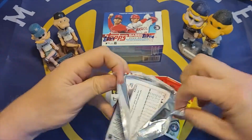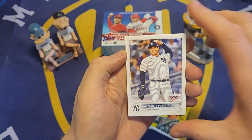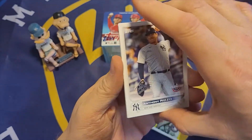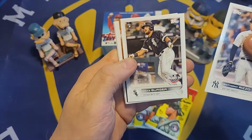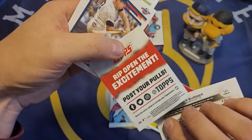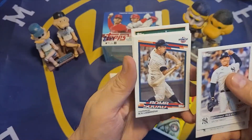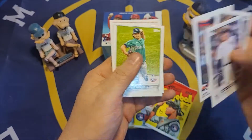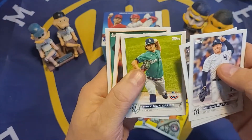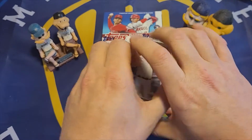Starting with the Opening Day pack. The Opening Day cards have the same design as the Topps 2022 flagship but with the Opening Day emblem. We have an Anthony Rizzo, a Jake Burger rookie card, a Home Run Challenge card, a Bomb Squad of Harmon Killebrew — kind of a nice card, haven't seen one like that before — Marco Gonzalez, Alex Verdugo, and Casey Mize.